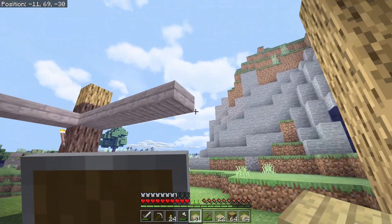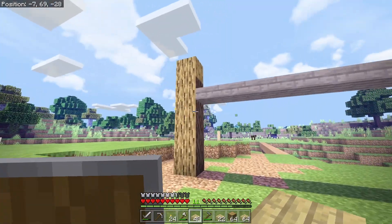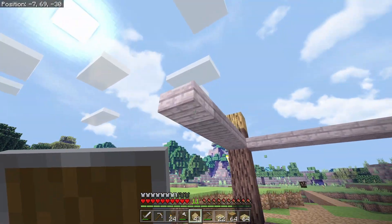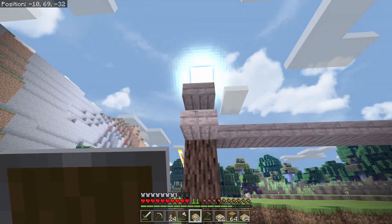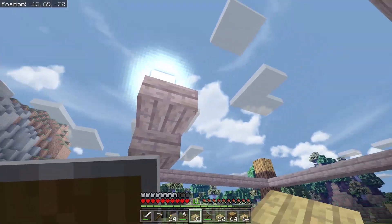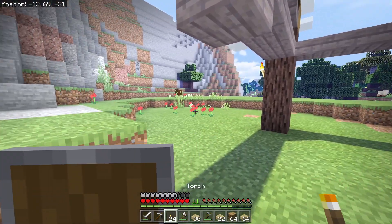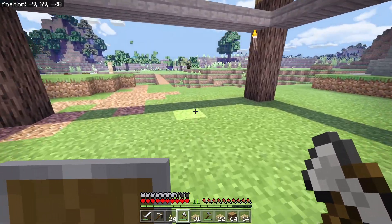We're going to start out with some birch slabs as the flooring. I have them laying around and it doesn't look horrible. I don't like birch a lot, but it's different than oak. I accidentally broke something but you know what — it buffs right out. Here's my buffing cloth — boom, buffed out.